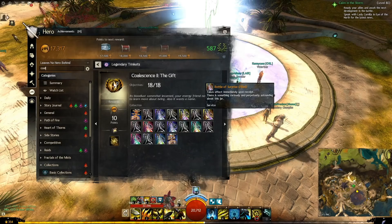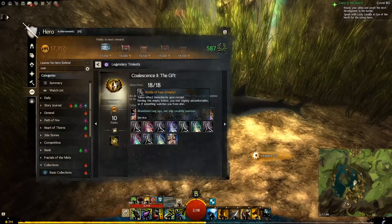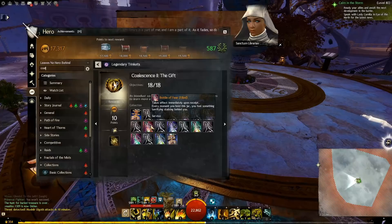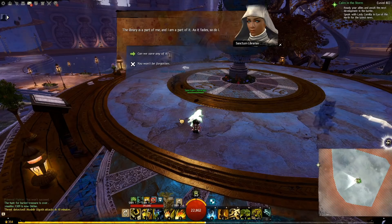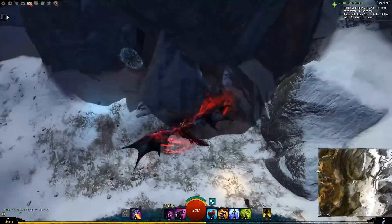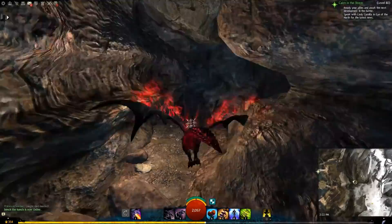I've already mentioned where to get the Bottle of Surprise empty from Kadeem's room. Bottle of Surprise filled: just take the empty bottle and jump into the Mystic Forge in Lion's Arch. Bottle of Fear empty: slightly south of the Temple of Ages Hero Challenge in Queensdale, by interacting with the bottles on the floor in front of the Duena statue. Bottle of Fear filled: from talking to the Sanctum Librarian in the Dark Library, which can be accessed through the rift at the end of the Tomb of Primeval Kings in Desert Highlands.